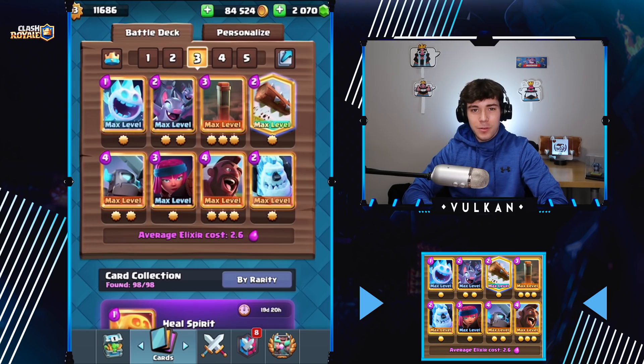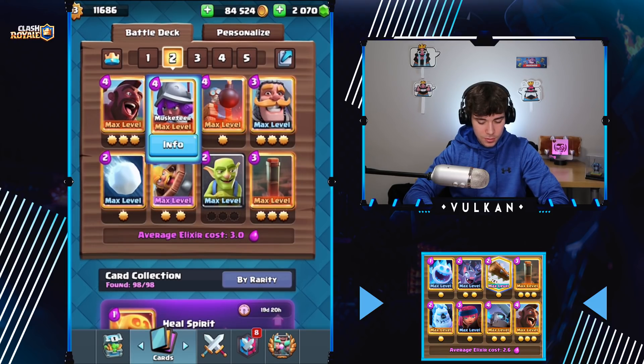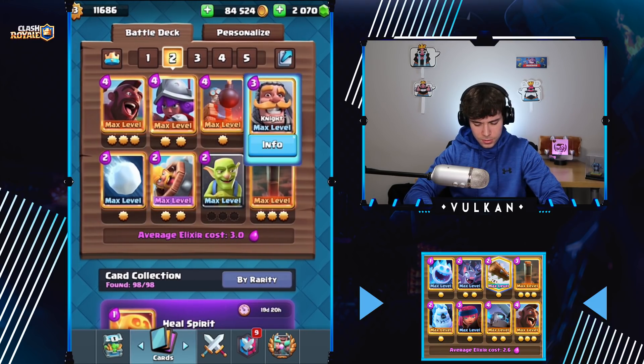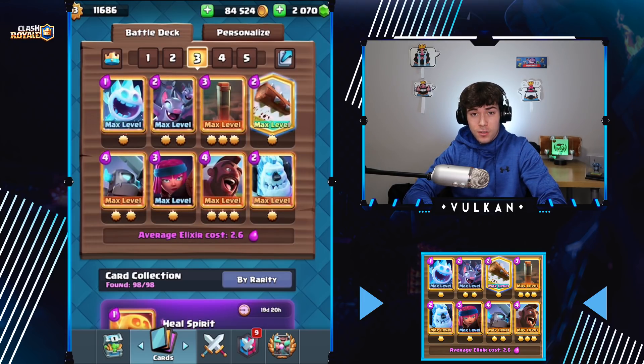Hey guys, what's up? Today I'm going to be playing what is in my opinion the best hog deck in the game right now. The only other deck that's even close to as popular is this hog variation. There's also a hog variation that has Dark Goblin instead of the Musketeer, and Valkyrie instead of the Knight, and Bats instead of the Barrel. So if you need different variations or don't like the one I'm showing, feel free to try those, but this is the version I'll be using today.